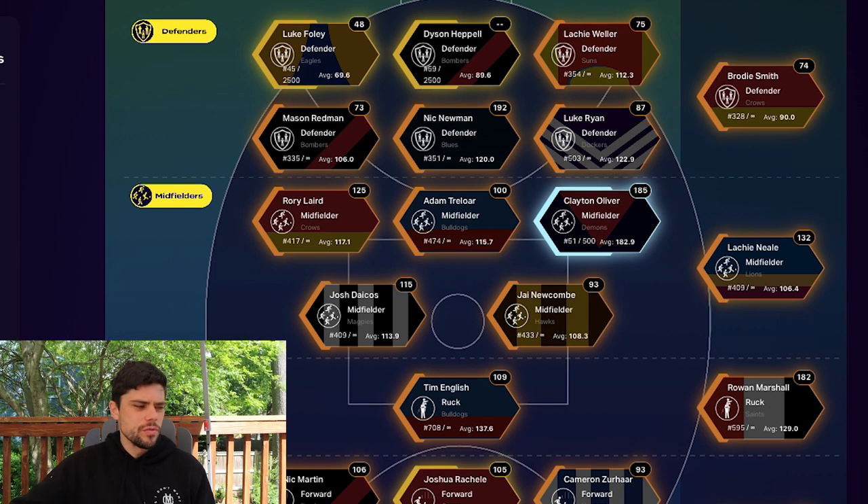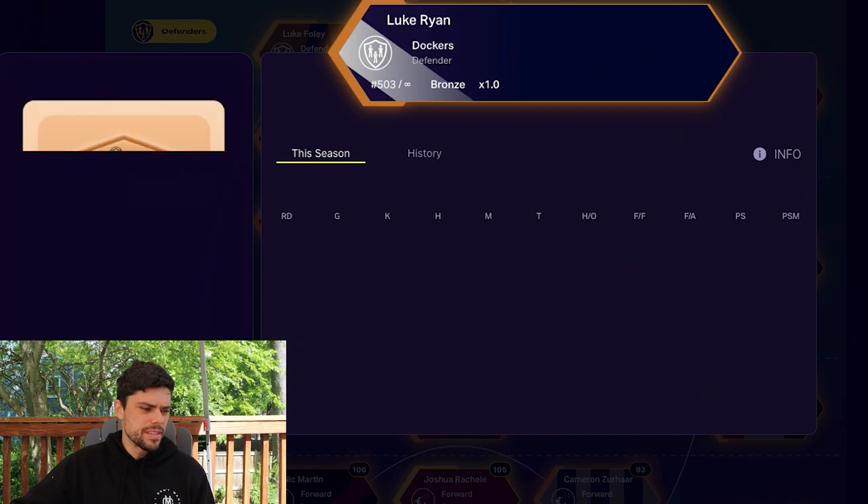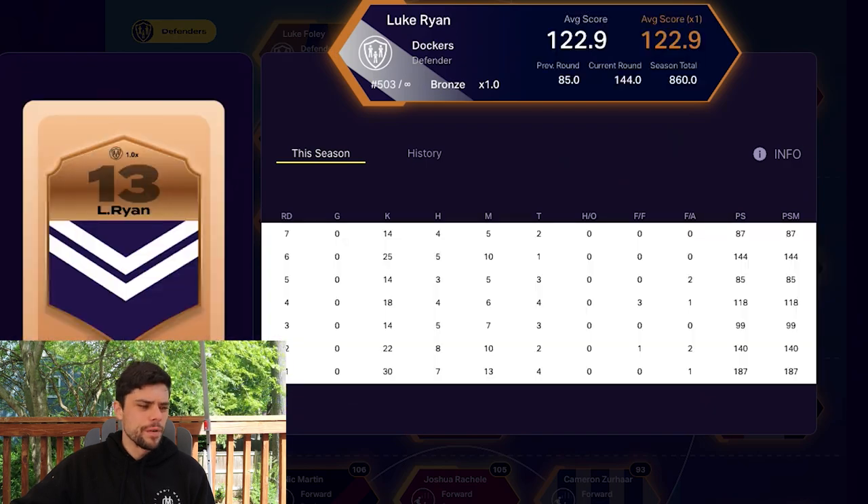There were some great scores though — look at Nick Newman here with 192. It did come unfortunately against my beloved West Coast Eagles, but I'll take 192 in Game Day any day. Mason Redman and Lockie Willer had quiet games unfortunately, and Luke Ryan was down to 87 after a massive 144 the week before. So my defenders were a little bit quiet this week.